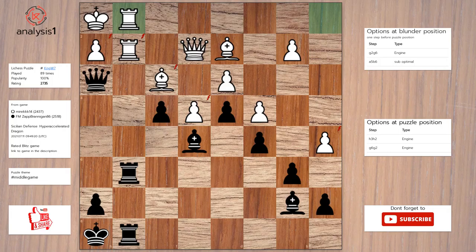Let's see the next puzzle. The threats are: bishop takes pawn, pawn takes pawn, rook takes rook, queen takes pawn check, queen takes rook check, queen takes bishop. The checks are: queen takes pawn check, queen takes rook check.